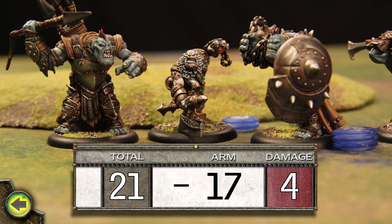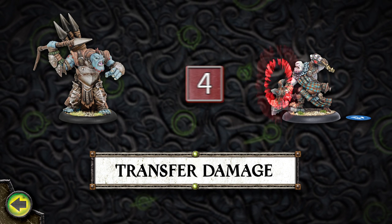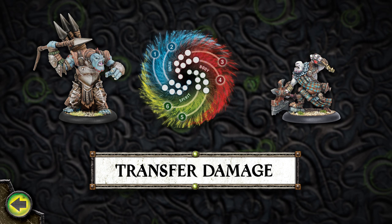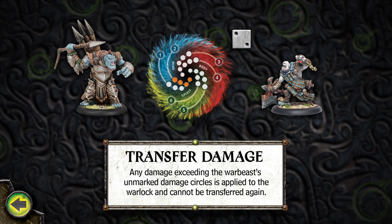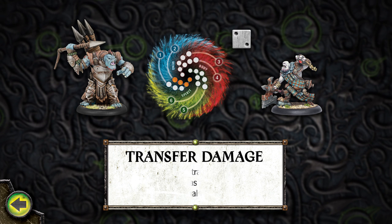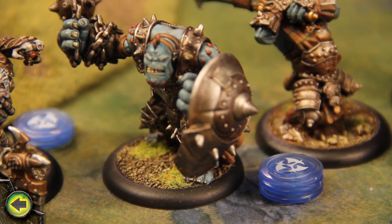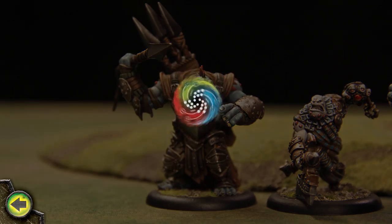Madrak decides to transfer the damage to one of his warbeasts. When a warlock suffers damage, he can immediately spend a Fury Point to transfer the damage to a warbeast in his battlegroup that is in his control area — the warbeast suffers the damage instead of the warlock. When damage is transferred to a warbeast, the location of the damage is determined normally. Any damage exceeding the warbeast's unmarked damage circles is applied to the warlock and cannot be transferred again. A warlock cannot transfer damage to a warbeast that has a number of Fury Points on it equal to its Fury stat. Since the bouncer has its max Fury of 3, Madrak can only transfer the damage to the impaler. Madrak spends 1 Fury Point, and the warbeast takes the damage instead.